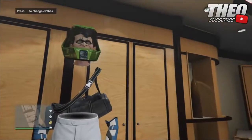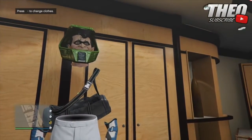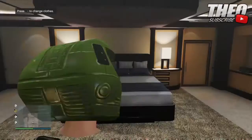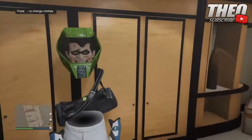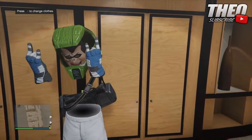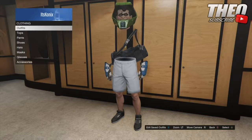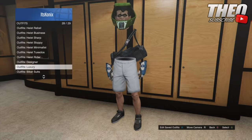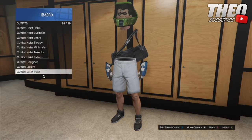So to start off with the modded outfit, you do want to make your way over to your yacht and then go over to your wardrobe. And then once you are in your wardrobe, you want to go over to outfits and you want to equip any biker suit.